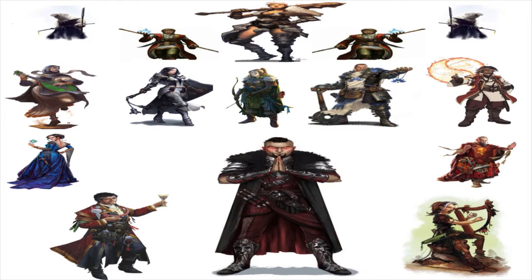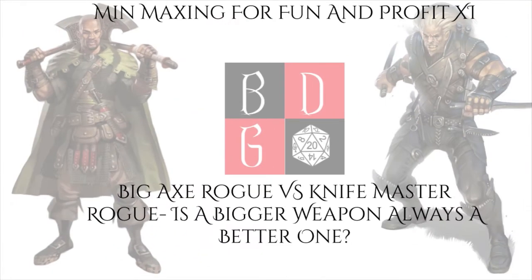In the last couple weeks, Mid-Maxing for Fun and Profit has been speaking on a pretty broad scope. Today we're going to focus the microscope in just a little bit. We're going to look at rogues — specifically sneak attack — and compare a vanilla rogue using the biggest weapons he can two-weapon fight with against the knife master archetype, to see whether a big weapon with less sneak attack damage or a small weapon with stronger sneak attack damage deals more damage overall.